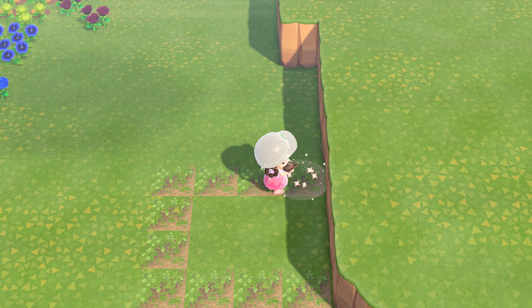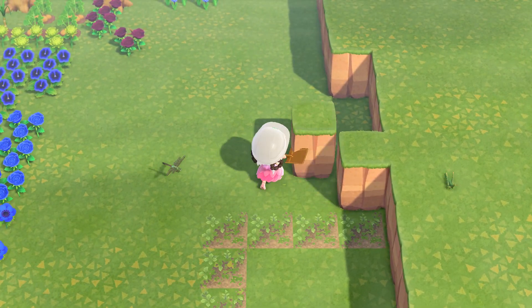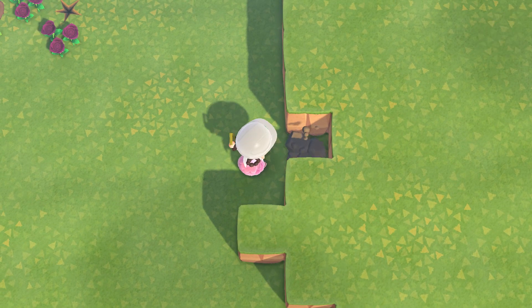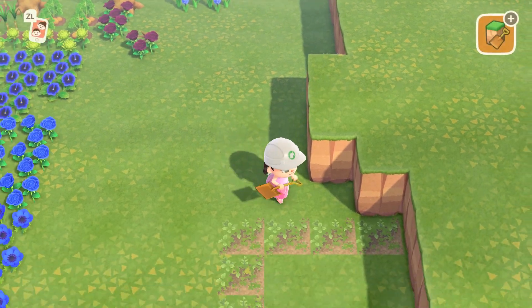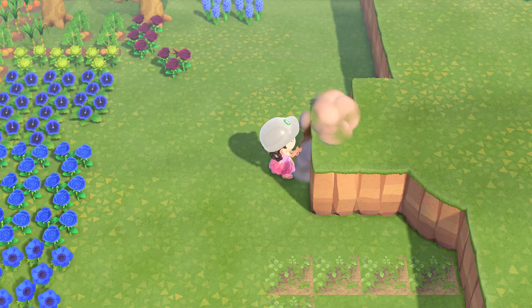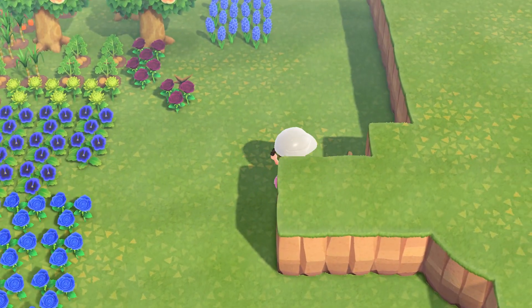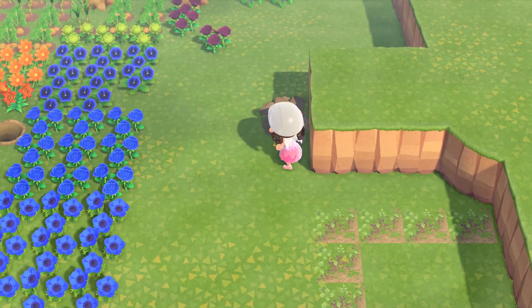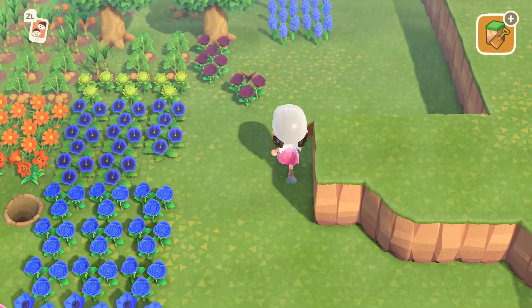I'm going to work on another villager home — I'm going to work on Ioni's yard. Last video I worked on Fauna's yard, so if you want to see how her yard turned out I'll leave it in the time cards on top. Now I'm just creating some cliffs; I wanted her house to be enclosed and I wanted to add a river next to her house. I shoved everything on this side of my island a long time ago and said 'that's future me's problem' — and here I am, the future is now!